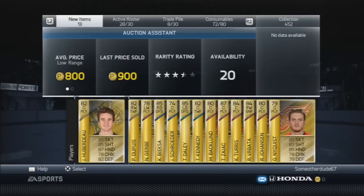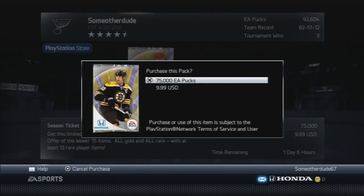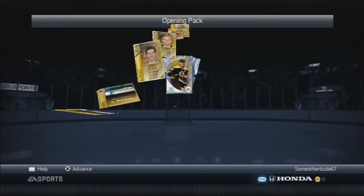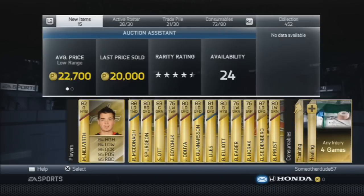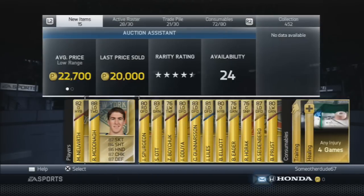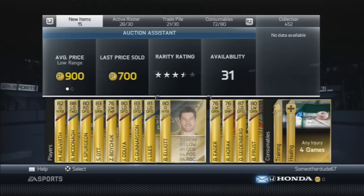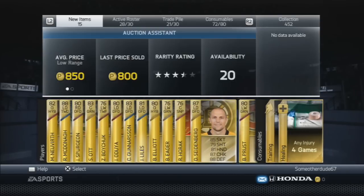Let me sort it out and we'll see in just a second. All right, going with the second 75k pack now — hopefully we get something good, last pack wasn't that great. This pack looks like it's... nice, that'll work, I guess that's all right. We also got Elliott, Seidenberg...